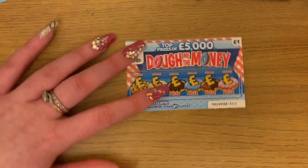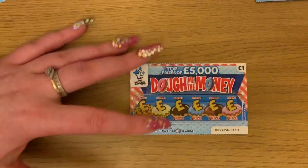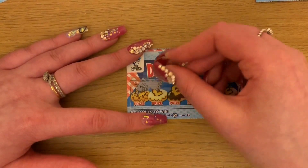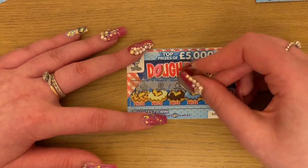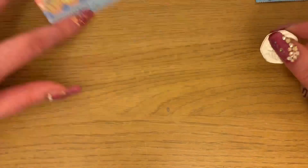We're getting near the end now, we've only got three left. So come on guys, fingers crossed. We've got gold, clover, money bag, stack, chest and cash — nothing.